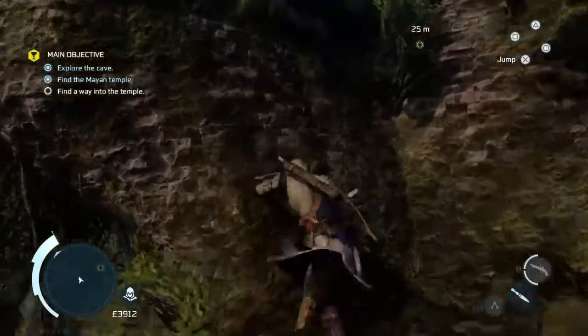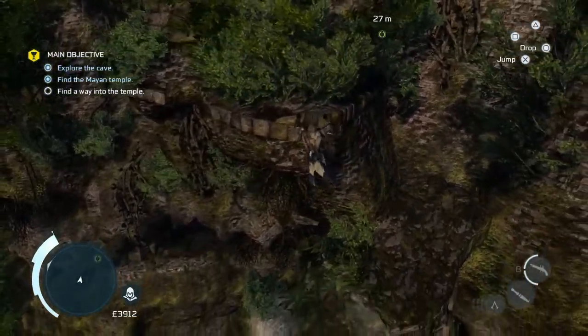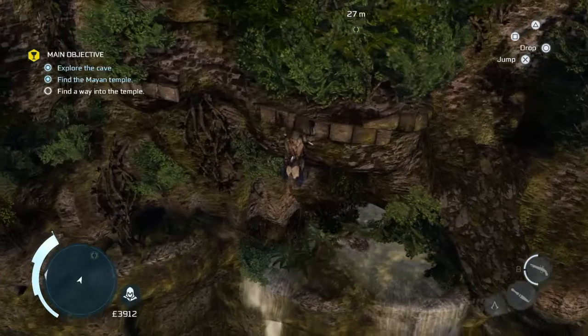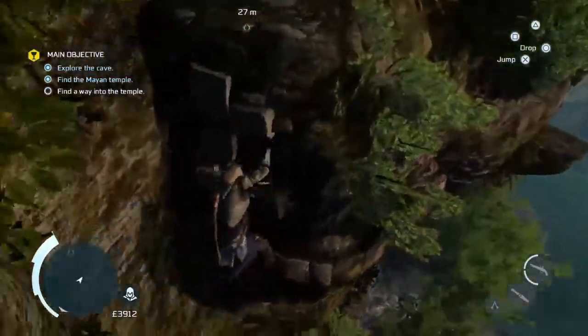You fell off. Climb up — that's it, on the left. Shimmy round all the way to the left and keep going as far as you can. You will just make that leap automatically, and climb up.